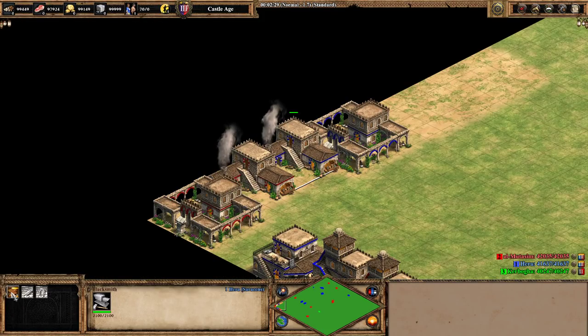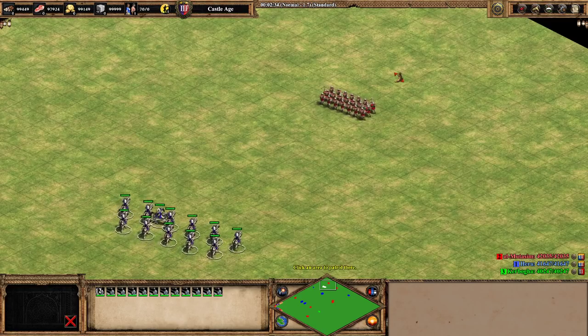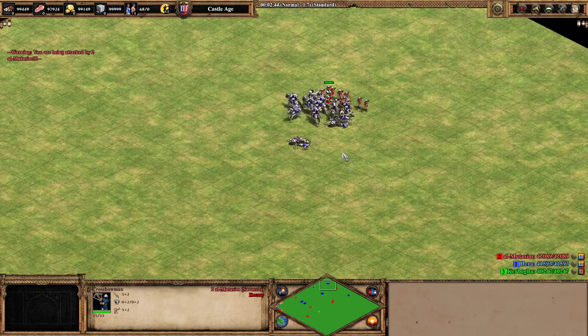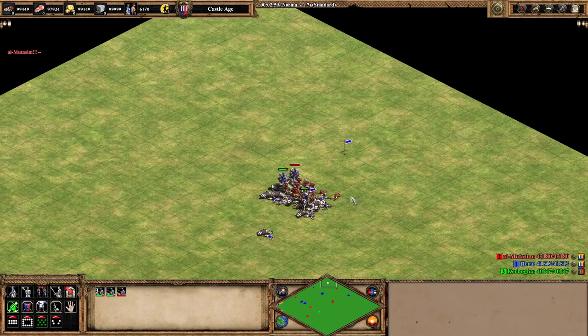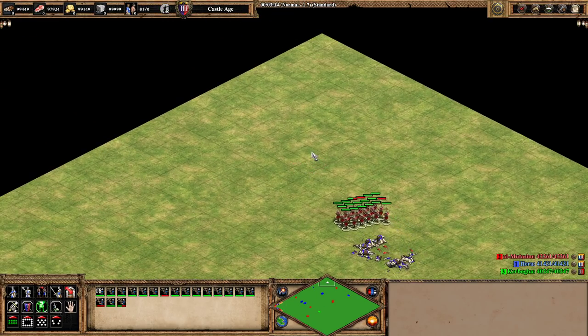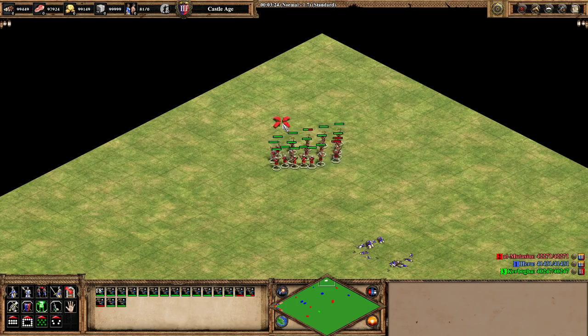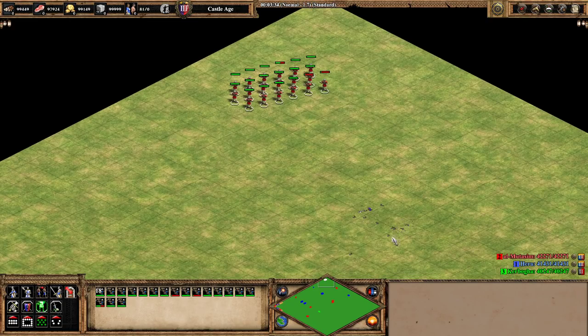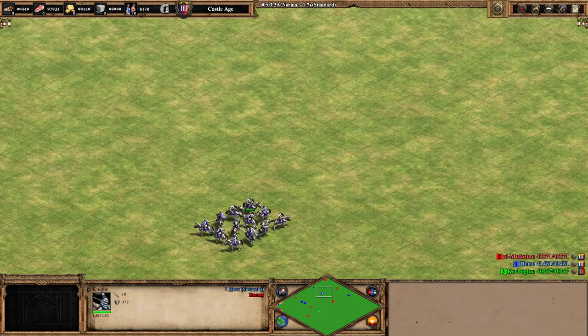Let's run the first test: 12 knights with no upgrades except bloodlines and husbandry. I'll patrol them into this army of fully upgraded red crossbows. I chose 12 knights versus 25 crossbows because those are roughly the numbers you'd have in a real game if one player goes archers or crossbows and the other goes knights. Right off the bat we're getting shredded — no surprise since the crossbows are much more upgraded. Looking at the results: 18 crossbow survivors, with a couple critically injured and one at half HP. We killed seven units.